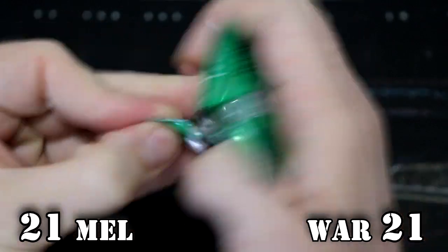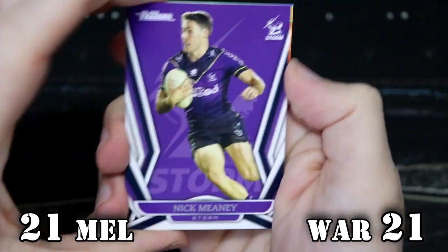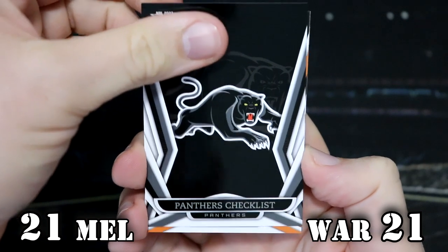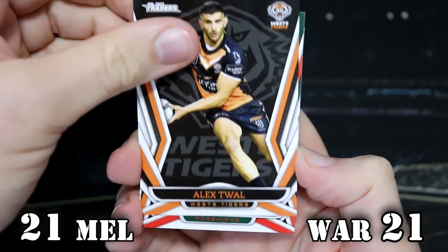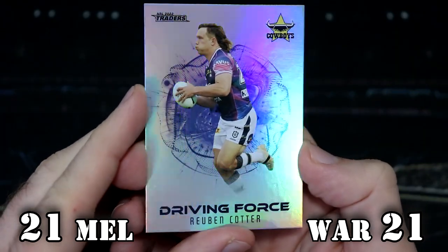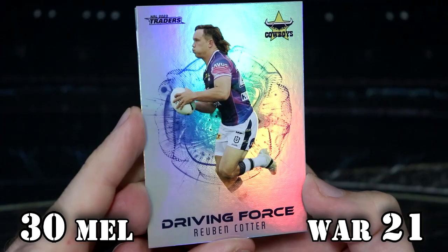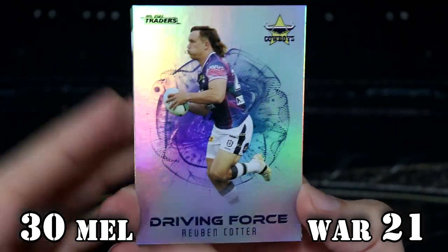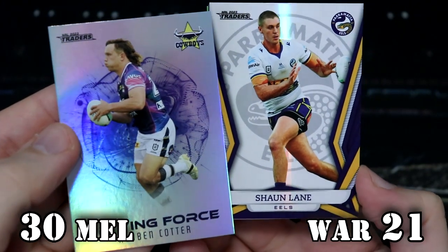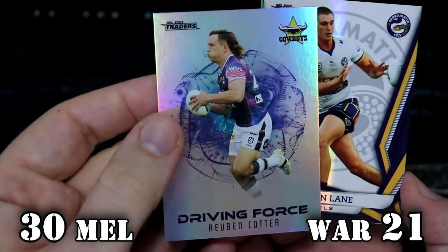We have our final pack for the Storm. They're on 15, trailing the Warriors who are currently in the lead. We've got Nick Meany on the front, Brian Kelly, the Panthers checklist, Alex Tall again, and Cam Murray. And we've got Reuben Cotter for the Cowboys — that is nine points going to the Storm. So that's 24. Let's see what the Pearl is — it's Shaun Lane again. How many times are we going to see you today? We've got double Wests Pearl Specials, two Shaun Lanes — but we do have a Reuben Cotter Driving Force, so I'm very, very chuffed with that.